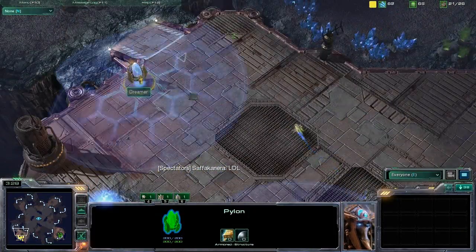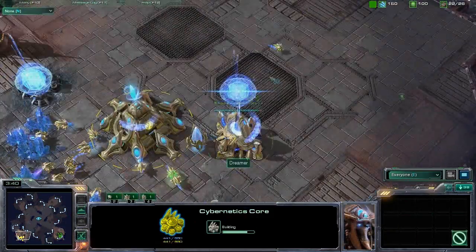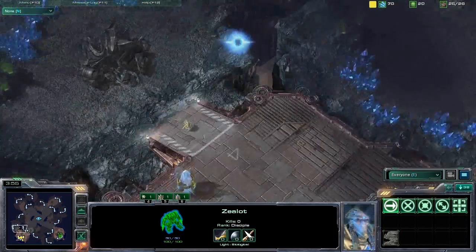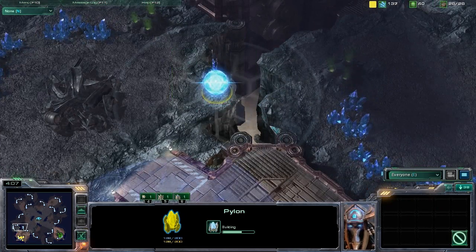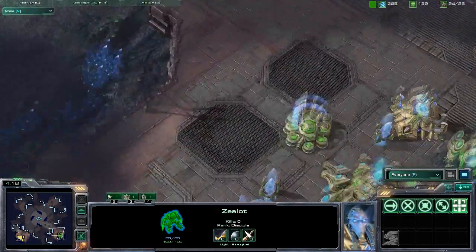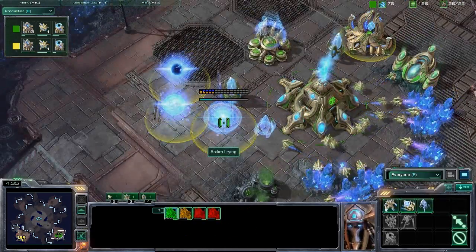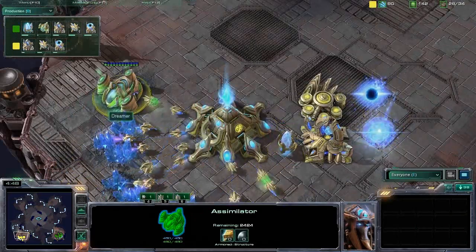I'll stick with my prediction that we're going to see a one-base build from both these guys. It'll be interesting to see who cracks first and throws up the early tech. I'd like to see Chase with a four-gate putting pressure on Dreamer. Chase is boosting warp gate technology, as is Dreamer — both pretty much on the same level with that. Chase's four gateways are going up and should be done by the time warp gate's finished. Chase is the first one to throw down the four gateways — that's pretty significant.